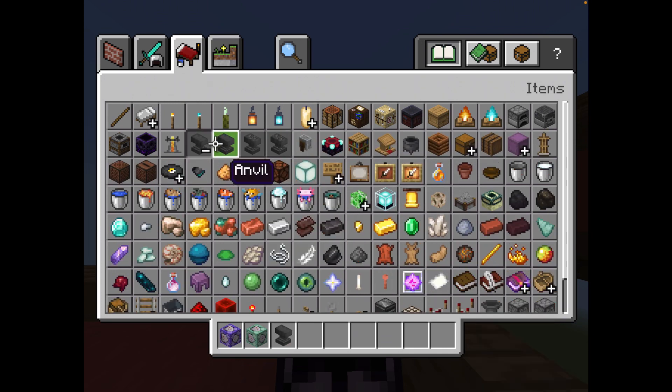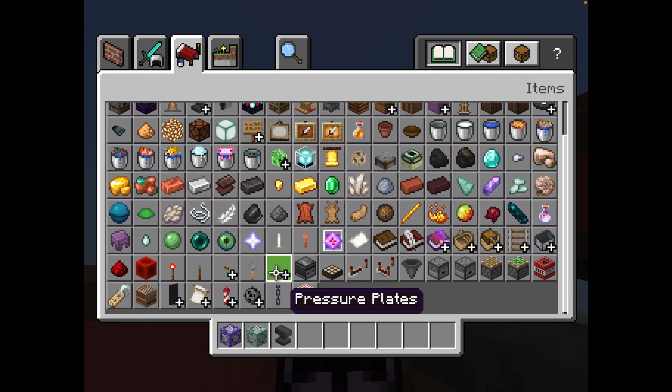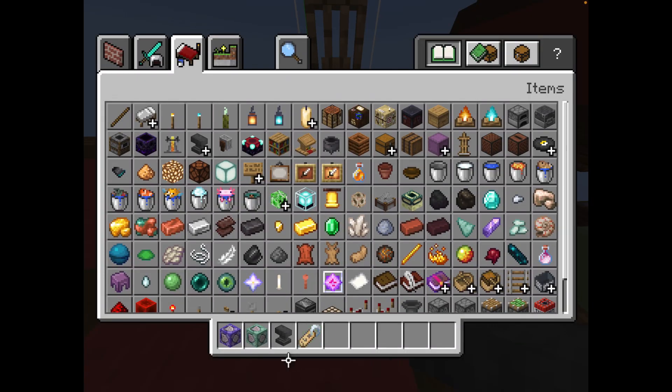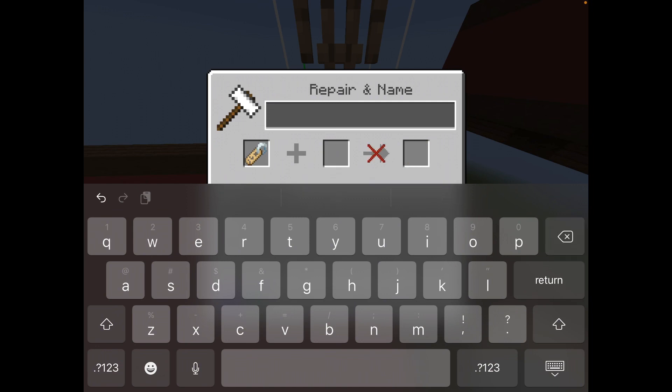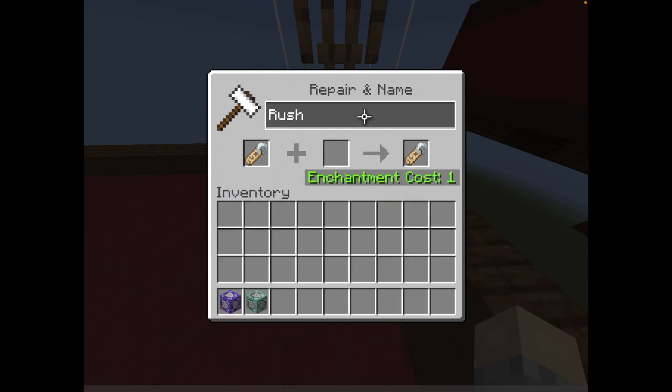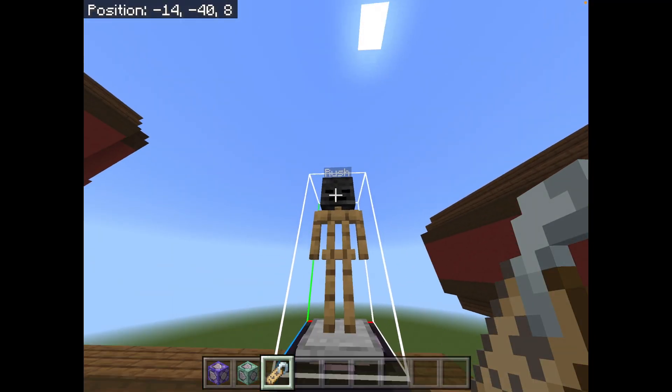You will also want to name this with an actual name, with a name tag — not with the slash tag command. Just something to note: if you want to start doing commands, make sure to know the difference between the name tag and the slash tag command. Slash tag command gives entities a certain tag that you can define them with, whereas a name tag will just name the entity something and it will appear above them, assuming they're not invisible. I'd recommend naming it 'rush', so now you can see that.